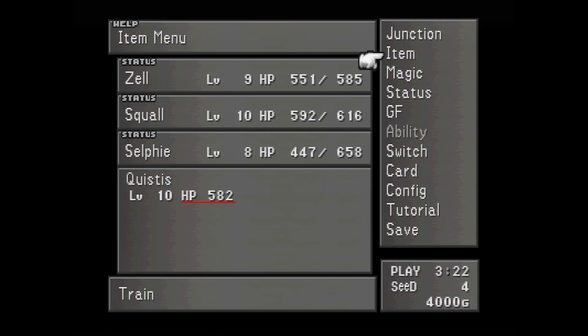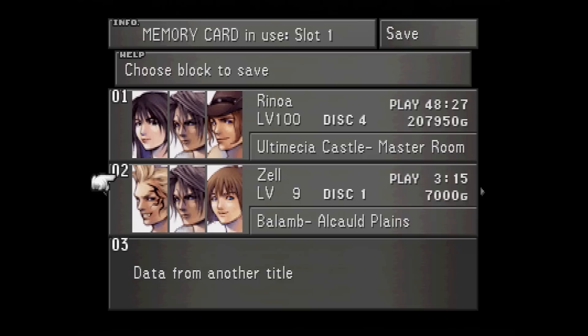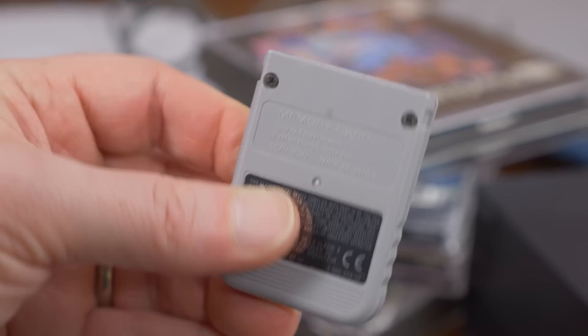Most people I've talked to that played games during the fifth generation of consoles seem to have a story about the time they had to leave their system on overnight to play through a game, because they either didn't know they needed a memory card, the store was sold out, or they couldn't afford one after buying the system and a game. In retrospect, memory cards are perhaps the ultimate save medium, with the data being free from a game cartridge and not imprisoned within the console. They're easy to copy, bring to friends' houses, and basically do whatever you like with them. They look almost collectible in a way.